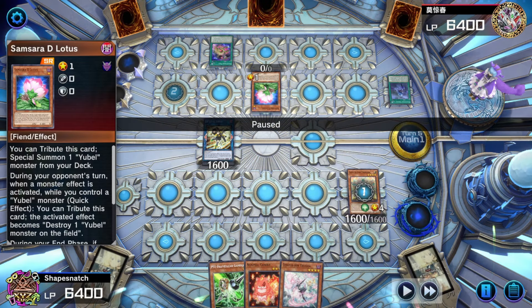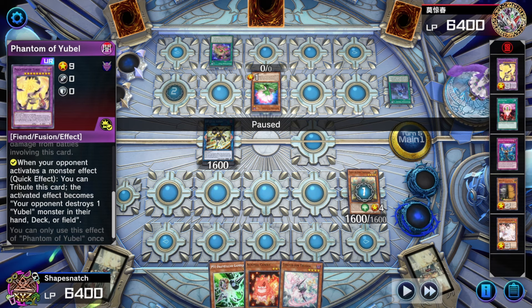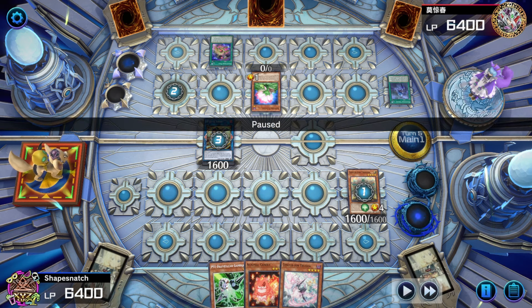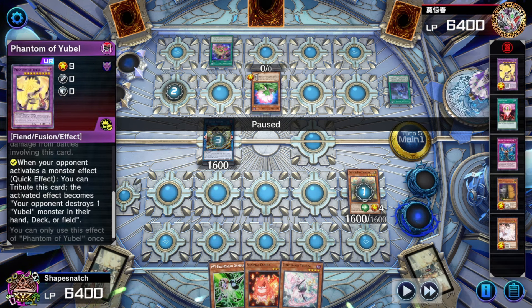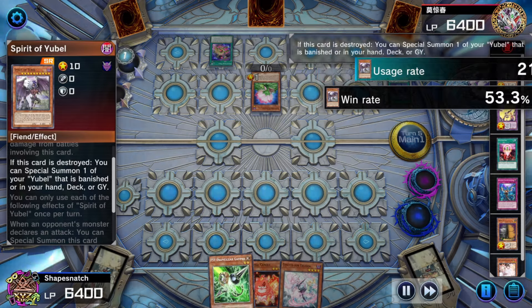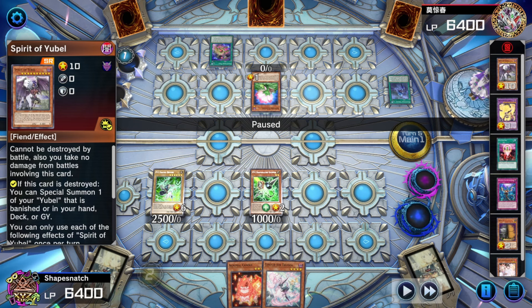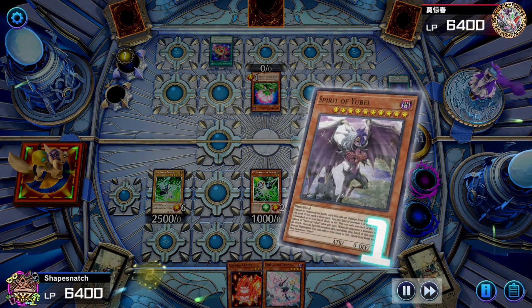I thought about this for a second — I have two normal summons and they both get stopped by Phantom of U-Bell. So instead, I use SP Little Knight to banish my own Primera. That way the Phantom of U-Bell effect triggers sending SP of U-Bell. When SP of U-Bell is sent, my field is clear, and I use Gamma to negate the U-Bell. So they no longer get another U-Bell monster. Their Samsara Lotus still doesn't negate since it's not live, and we negated their other method of getting a U-Bell monster. I got this Gamma out of my hand.